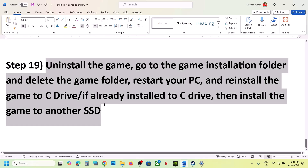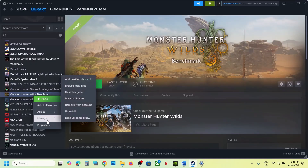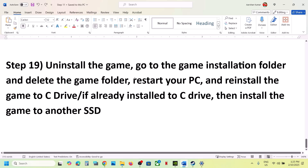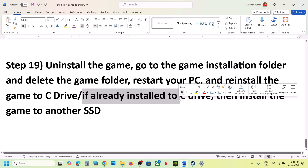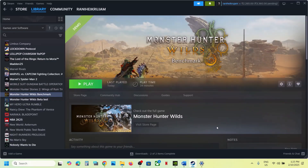If nothing is working, the last step is to uninstall and reinstall the game to a different drive. Right-click the game, select Manage, then Uninstall. After uninstalling, go to the game installation folder and delete the game folder. Restart the computer, then install the game to the C drive. If it's already on C drive, try installing it to another SSD. One of the steps shown in this video should help you run the game successfully. Thank you so much for your time — please like this video and subscribe to my channel.